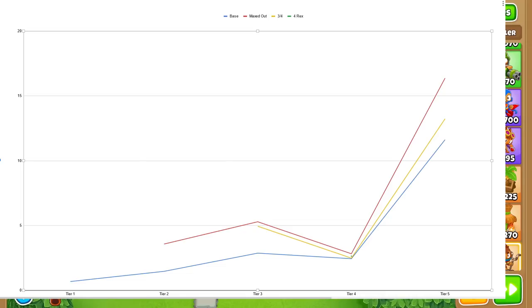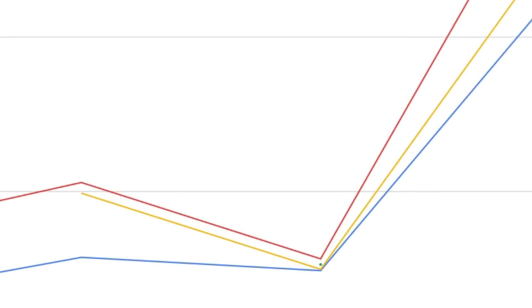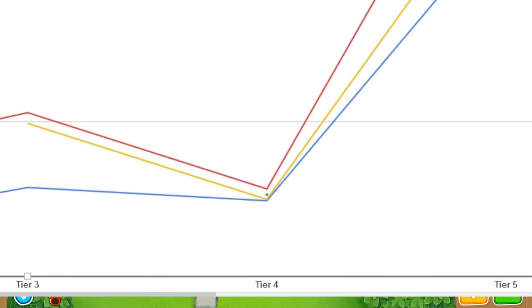This last chart adds a new green dot. In the tier 4 section, there's now a red line, yellow line, blue line, and a green dot representing 4 T-Rexes. Zooming in, the green dot falls right in line with the one maxed-out T-Rex, the three-fourths T-Rex, and the base T-Rex. It doesn't freaking matter — whatever T-Rex you're building, you'll be happy with the popping power. It doesn't matter if you build 2 T-Rexes or 14 — it's effectively the same efficiency.